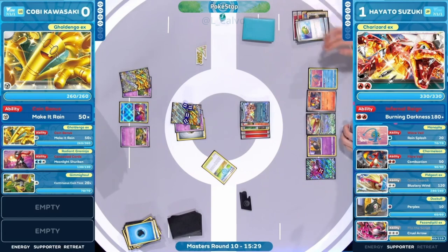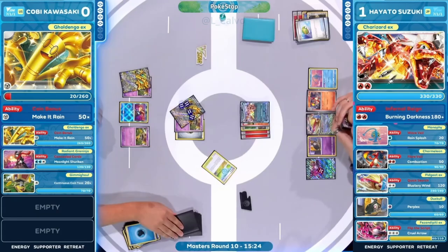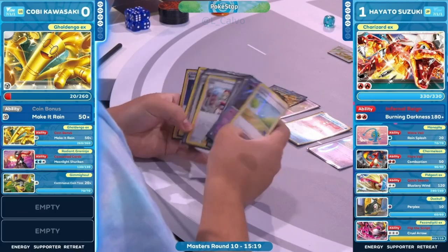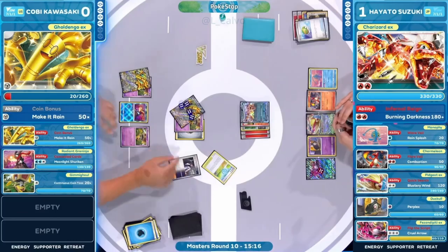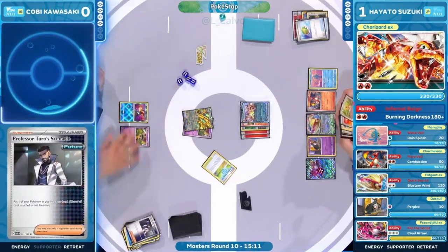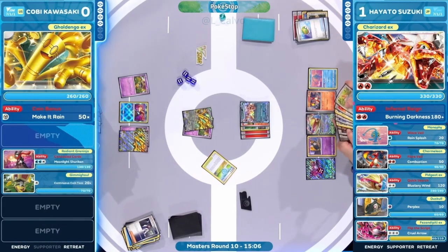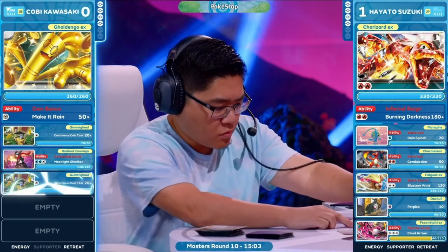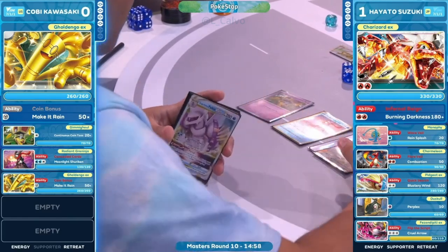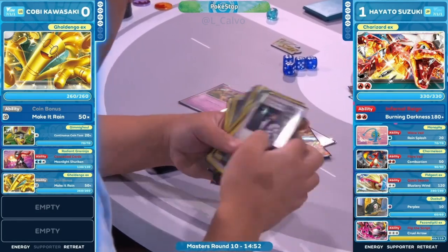The Charizard EX joins in the active position, fully loaded with two fire energies for some Burning Darkness action on this Golden Go. Unfortunately it's a Tera type — not fire type this time around — so it doesn't hit for weakness. Not going to be able to get the knockout on Golden Go EX; it survives another turn for Kobe. There's a Turo in the hand — picking that Golden Go right back up, going back to hand. Kobe has some recovery for this turn.